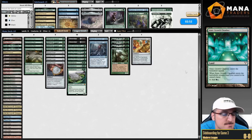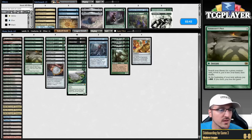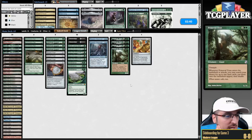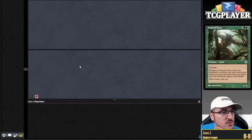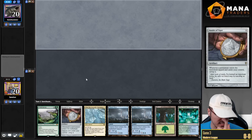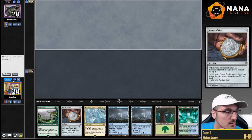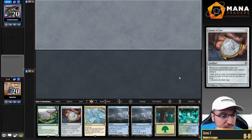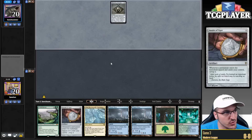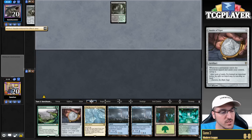Does game two make me want to change things? I think I'm going to play Boseiju instead of the Cavern of Souls — that's the only difference. My opponent fetching for basics tells me it's just way too likely they have Blood Moon. So I'll have the extra Boseiju in hand. This hand seems very interesting — I think I'm going to keep it. I can just hard cast Endurance next turn if I want to, which is nice. I'm probably not going to, but I do have the option.